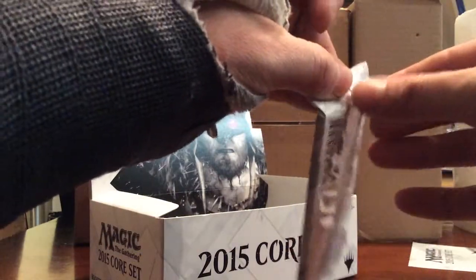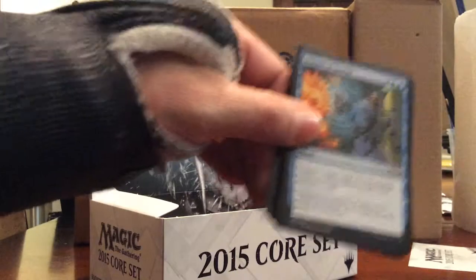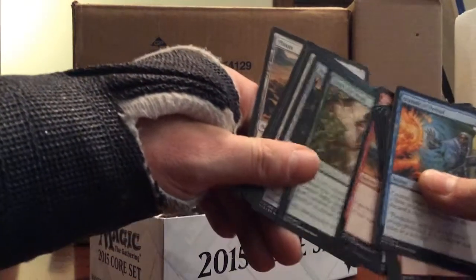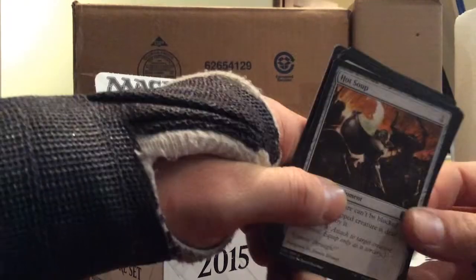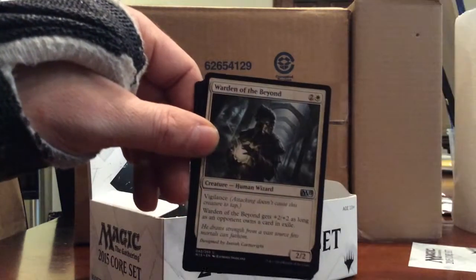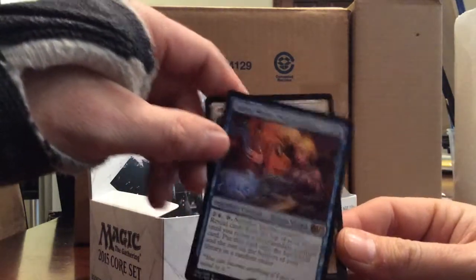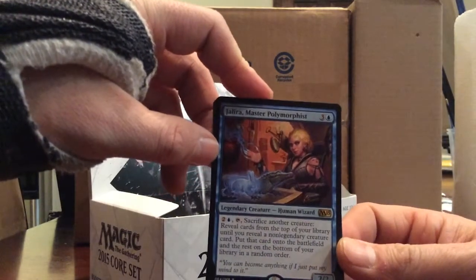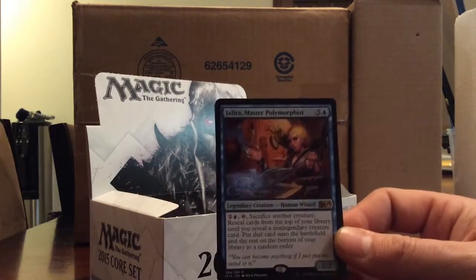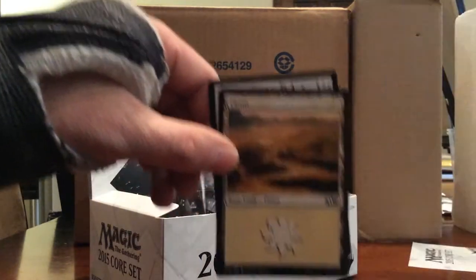Let's go for a fourth planeswalker - it'd be nice to get four planeswalkers in a box. There are six in this set. Hot Soup, First Response, Warden of the Beyond. And Jalira Master Polymorphist - one blue and three, 2/2 legendary creature. One blue and two, tap: sacrifice another creature, reveal cards from the top of your library until you reveal a non-legendary creature card, put that card onto the battlefield, then put the rest on the bottom of your library in a random order. Not a bad card.